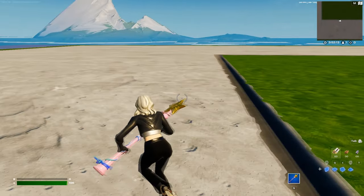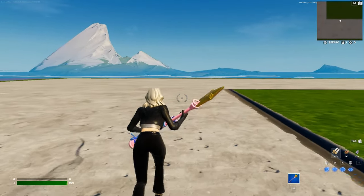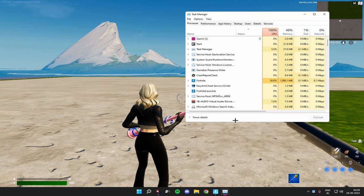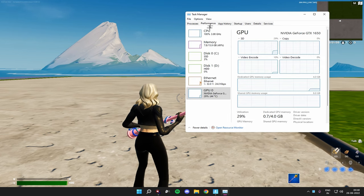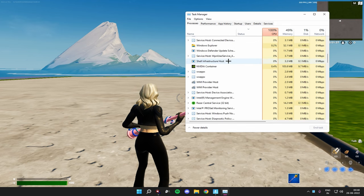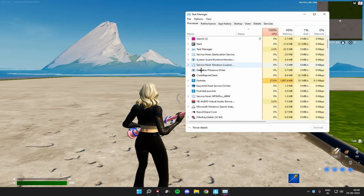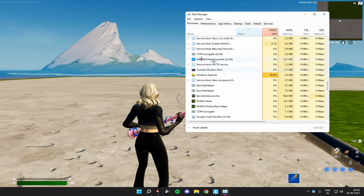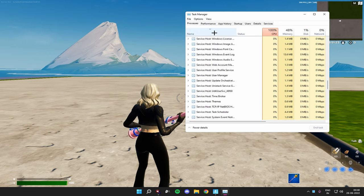So what you want to do is tab out and go to your Task Manager. When you go there you can actually see your CPU is at 100% — it's not supposed to be that high — and your GPU is at 30%, which is also wrong. It only happens when your CPU is really good and your GPU is really bad, but in this case it's not supposed to happen. I'll be showing you how to fix this. Find Windows Explorer — you can click on the Details tab and scroll down to see it.